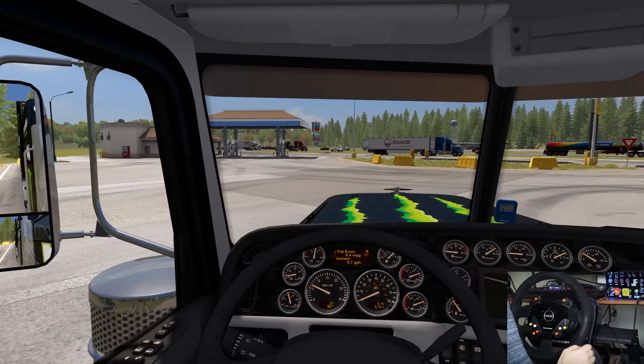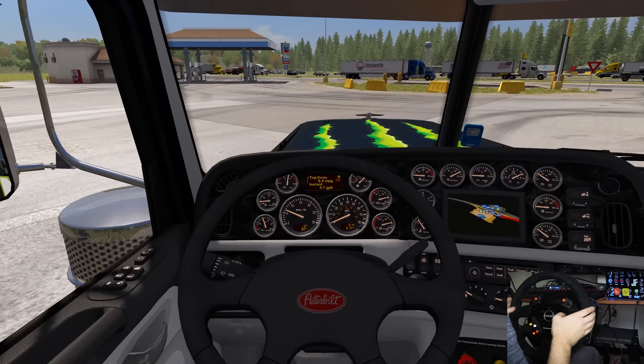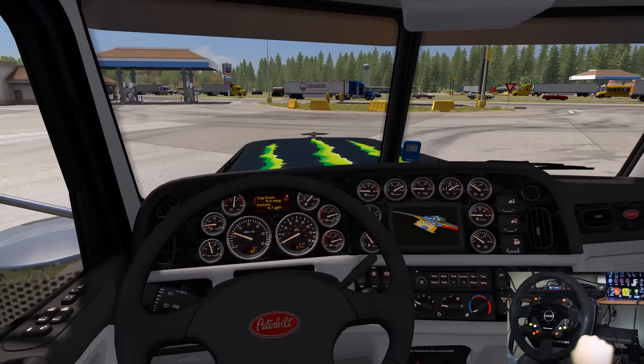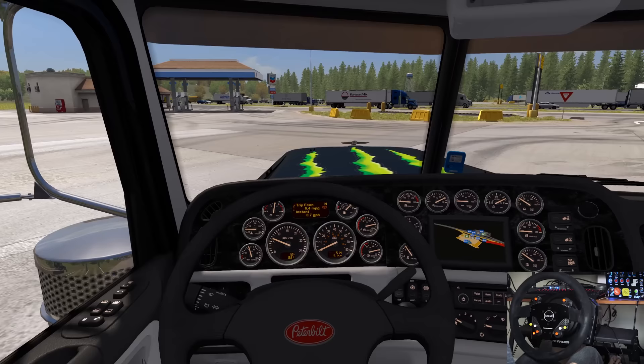By popular demand, here is the wheel cam once again. If you want to know what I use: I have a Next Level Racing GT Track cockpit setup, the TSPC Racer from Thrustmaster, the Sparco rim add-on R383, an ASP heavy hauler button box, and for my shifter I'm using a SimuShift shifter with a TH8A Thrustmaster shifter on the bottom — it behaves like a real truck.